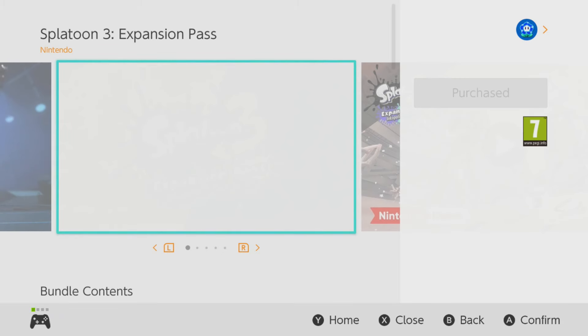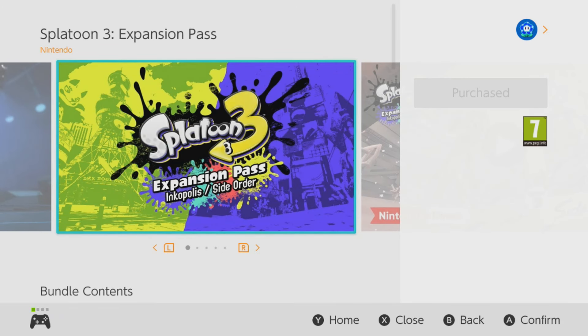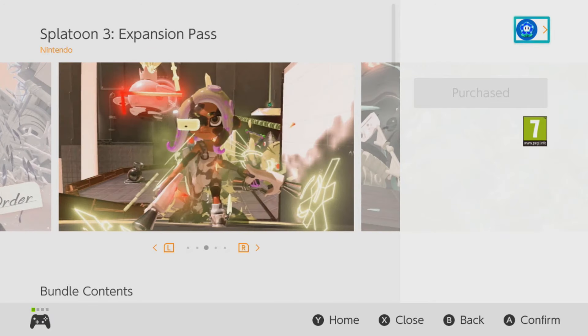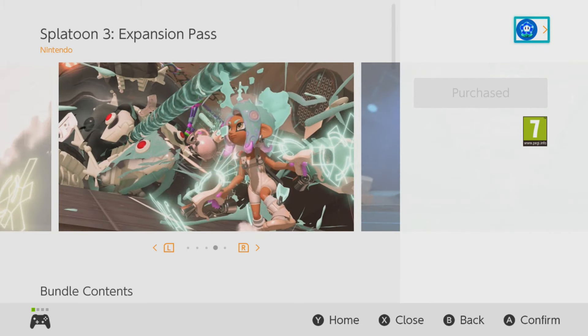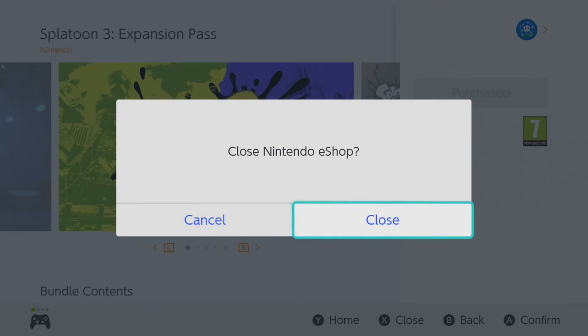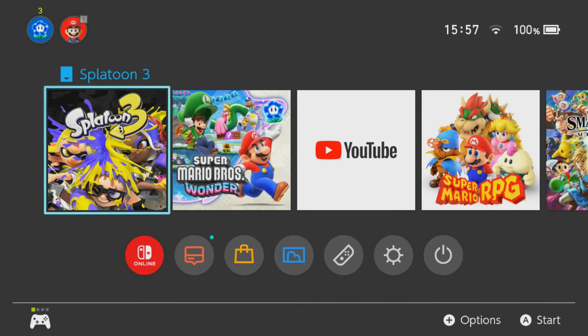The first thing is to buy the expansion pass. If you buy it beforehand, then overnight — for people in the UK especially — it might already download and be waiting for you when you wake up. Definitely make sure you have bought the expansion pass before it goes live on the 22nd of February.